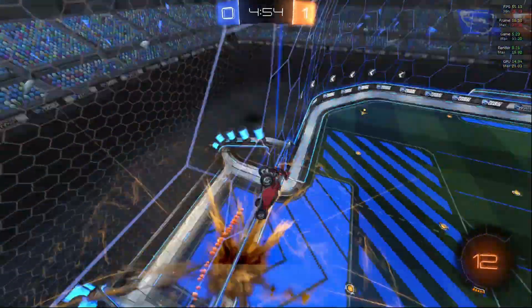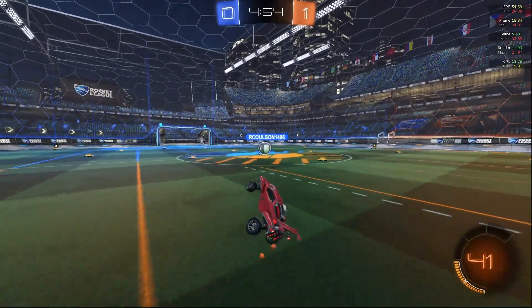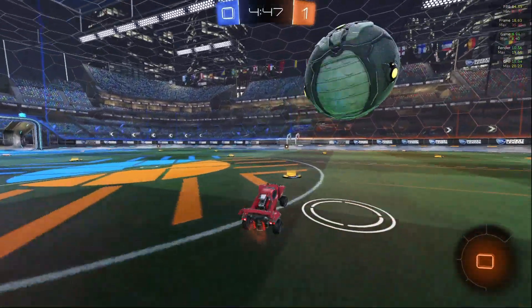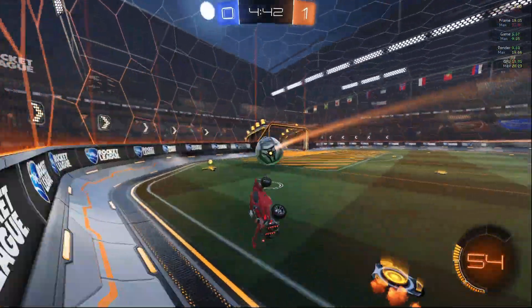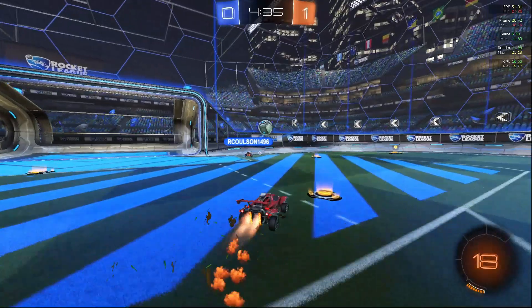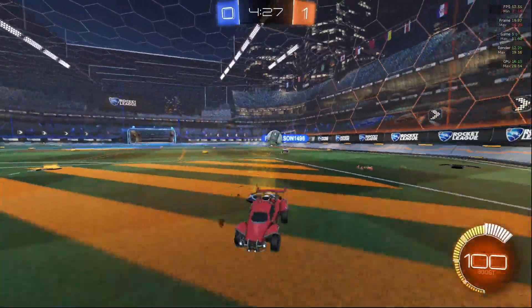Here I go for kickoff, I win it, go for ceiling - confidence is there and a good ceiling shot. Now obviously you can notice Octane is way more mechy than me in Fennec. Being in Fennec, more confident, I go for a lot more - it also means I tend to mess up more, but it's also a good learning curve. If I can get more mechy in Octane then I can implement that kind of consistency in the Fennec. I let him hit it up pitch, I go for corner, stay on defense.